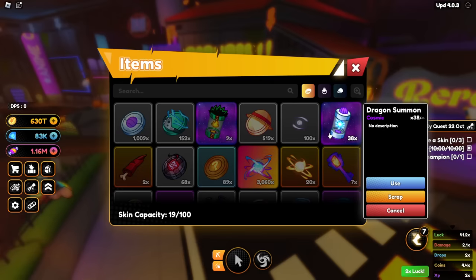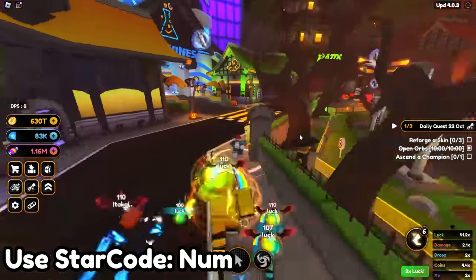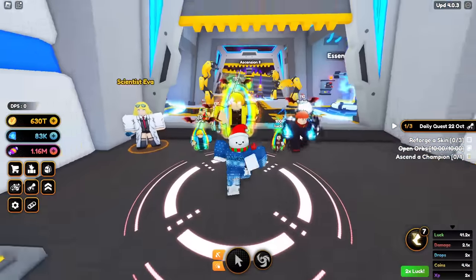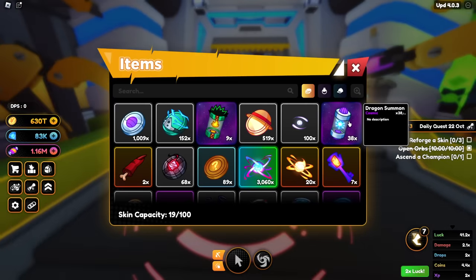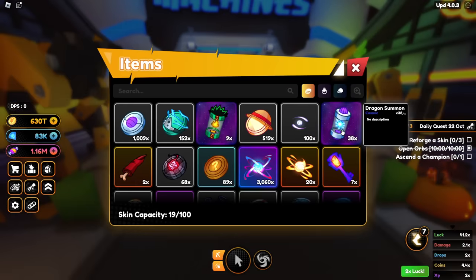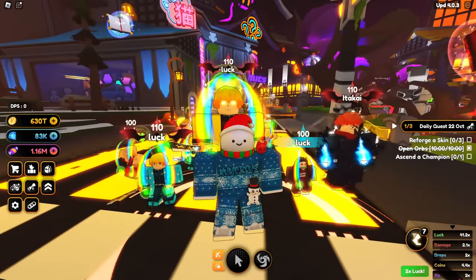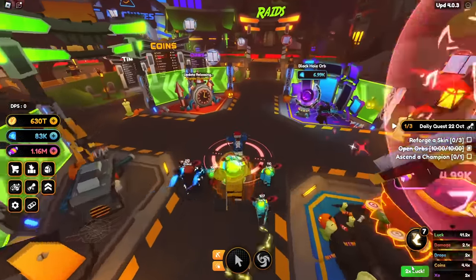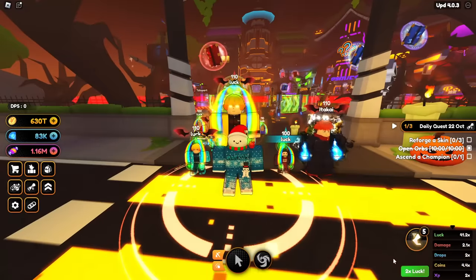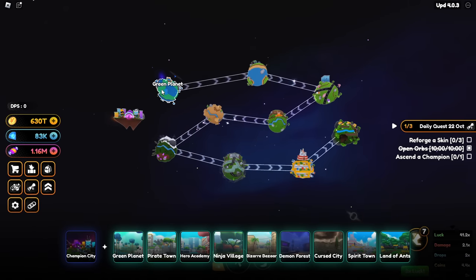You might be wondering why I got dragon summons — these are purely for the essence. To fully ascend something from ascension 0 to ascension 2, you need 12 cosmics to sacrifice. With 38, I can technically get three mythics to ascension 2. I did this without a 2x luck event — I grinded this mid-week with no luck event active.